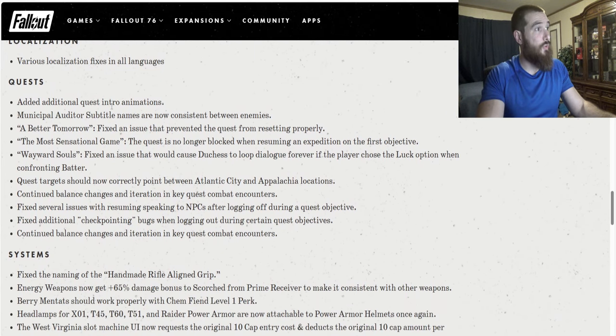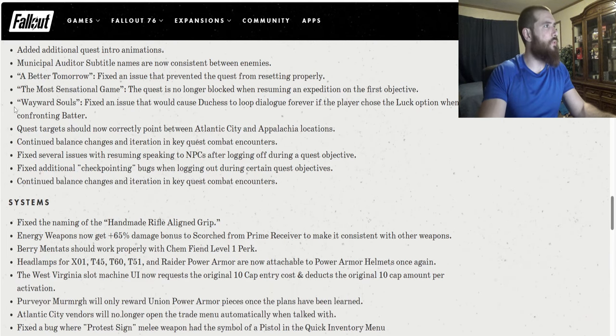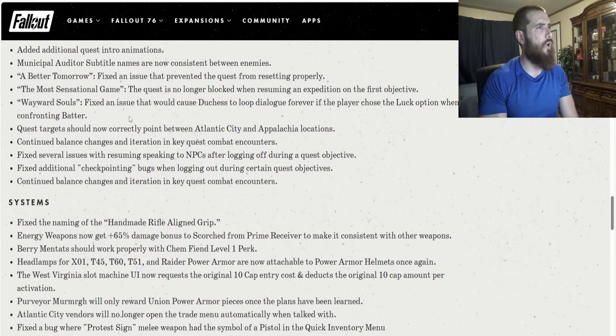Quest fixes: Added additional quest intro animations — that's a nice touch. Municipal auditor's subtitle names are now consistent between enemies. A Better Tomorrow — fixed an issue that prevented the quest from resetting properly. The Most Sensational Game — the quest is no longer blocked when resuming an expedition on the first objective. Wayward Souls — fixed an issue that would cause Dutchess to loop dialogue forever if the player chose the luck option when confronting Batter. Quest targets should now correctly point between Atlantic City and Appalachia locations. Fixed several issues with resuming speaking to NPCs after logging off during a quest objective, and additional checkpointing bugs when logging out during certain quest objectives.